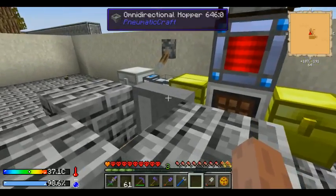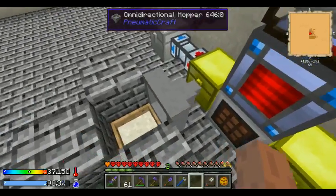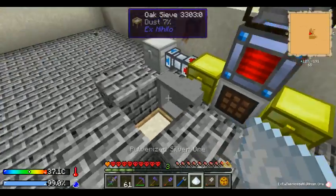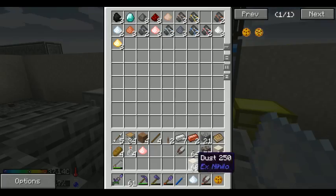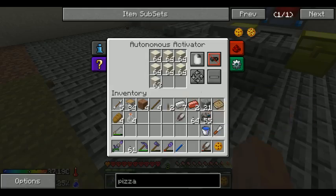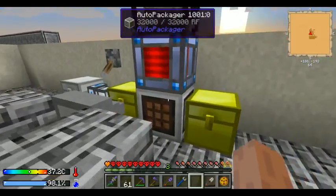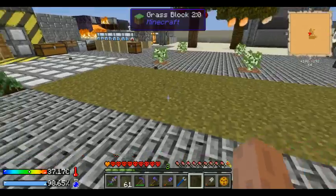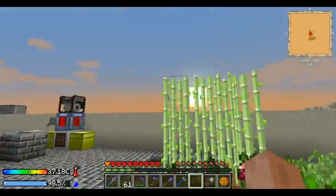So anyway, I've got the omnidirectional hopper feeding into this chest, goes into the auto packager which will first check to see if it's either a two-by-two or a three-by-three. If it's two-by-two or three-by-three it goes into this chest, otherwise it goes out into that chest. With nothing to spare.